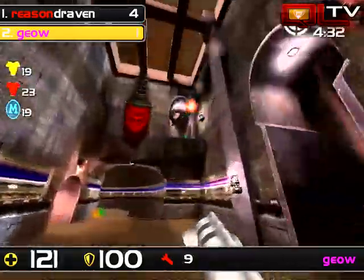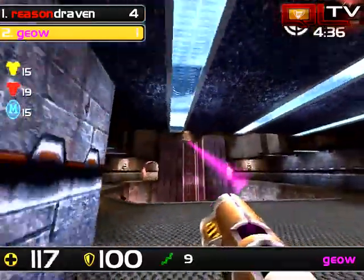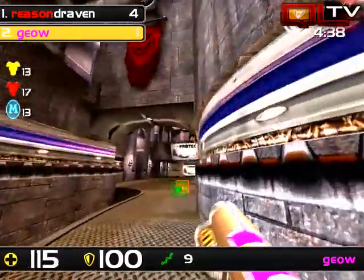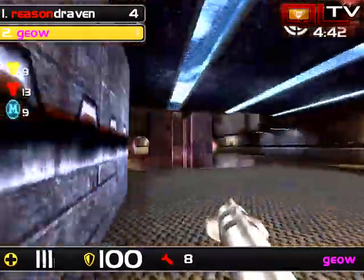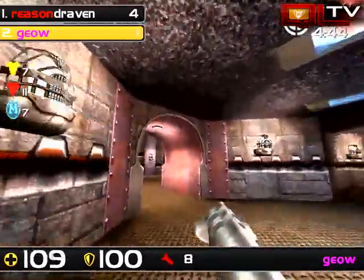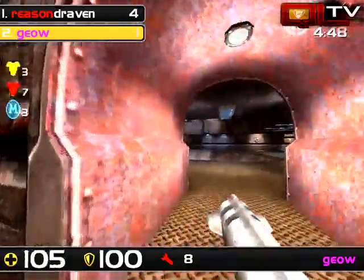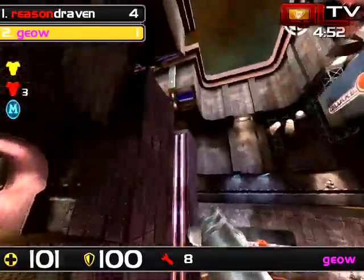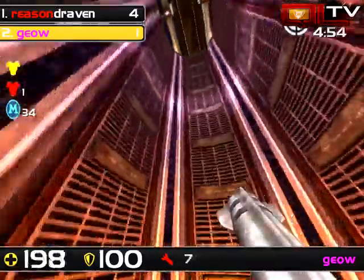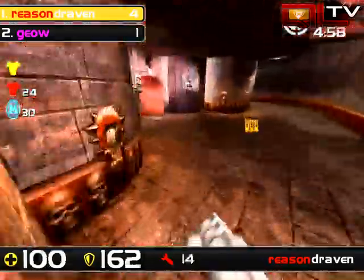Geo hasn't eaten hardly any damage there just to fall, and he's got a chance here. Draven pressing him with that LG and the superior stacks to give him the third frag. We got a steal of the red armor, but Draven making Geo pay with his life heavily there. And he's going to be able to steal Mega right here. Yeah, and he gets the frag back - over to Geo. Geo's starting to mount a comeback. Now he's going to try to lock down red armor. He's a little bit early for it though. Yellow has not been picked up yet. There it is - so we know where Draven is.